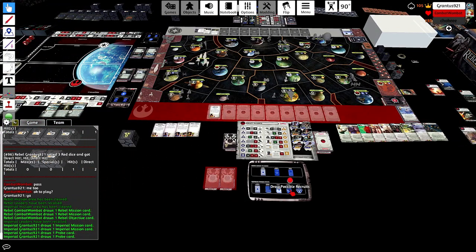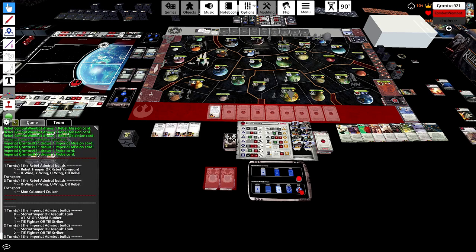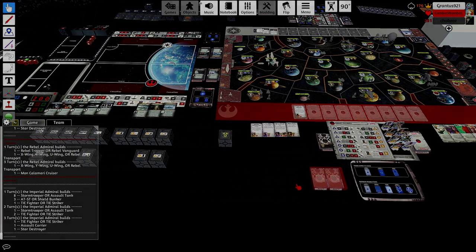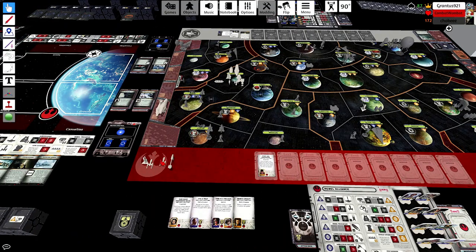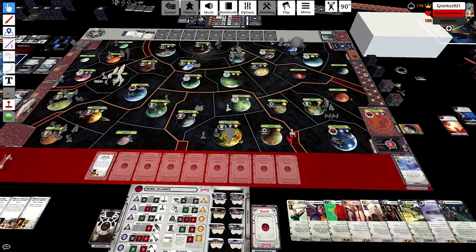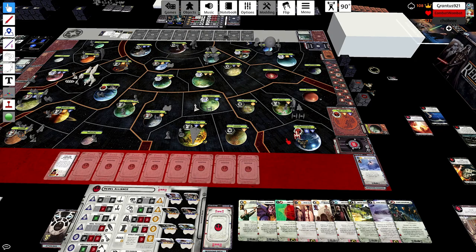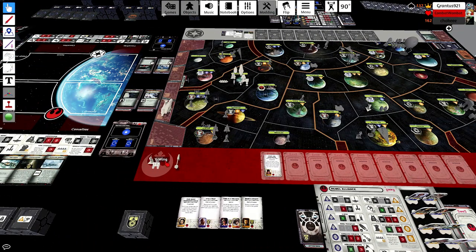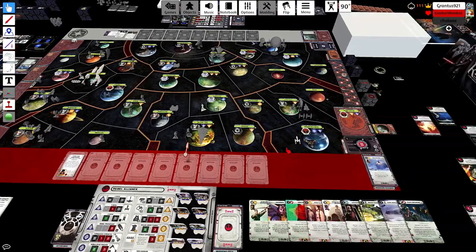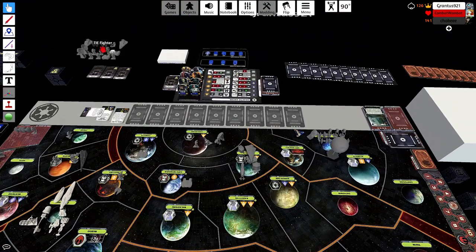Rebel Cell comes up now, unfortunately sitting right next to Felucia where there is currently an Assault Carrier. This is a pretty key decision to make. I'm trying to think: I really want to force him to put a Star Destroyer away from my base because I don't have a lot to deal with it. So I'm trying to think: how can I force him to do that? If I just put a Y-wing out there, it might force him to deploy a Star Destroyer there.